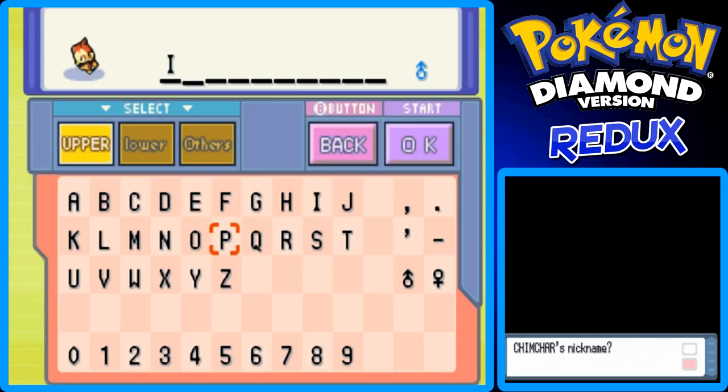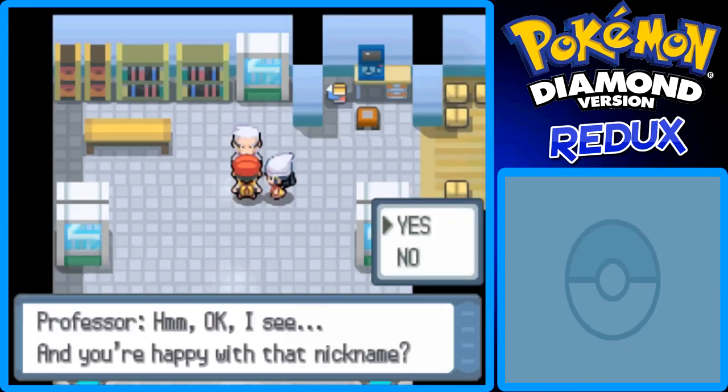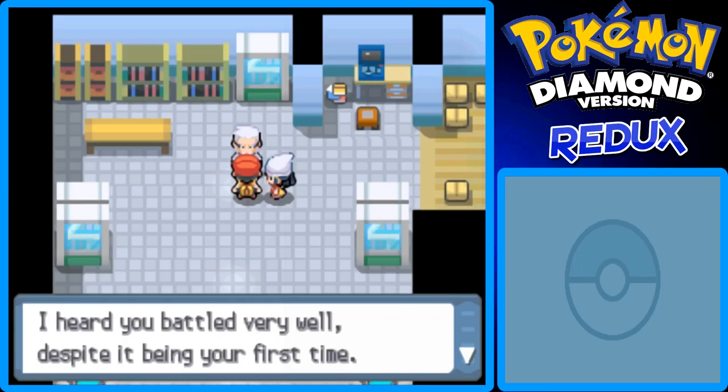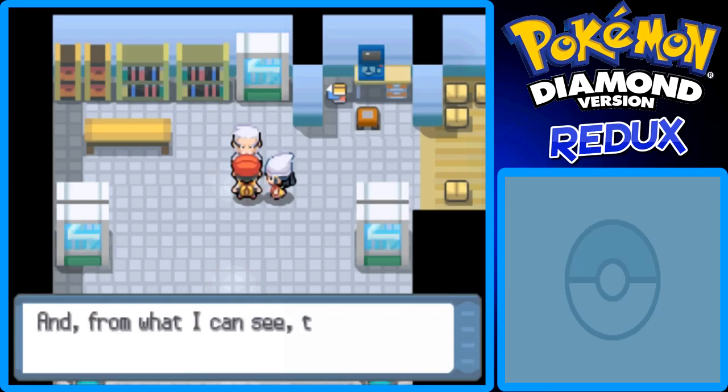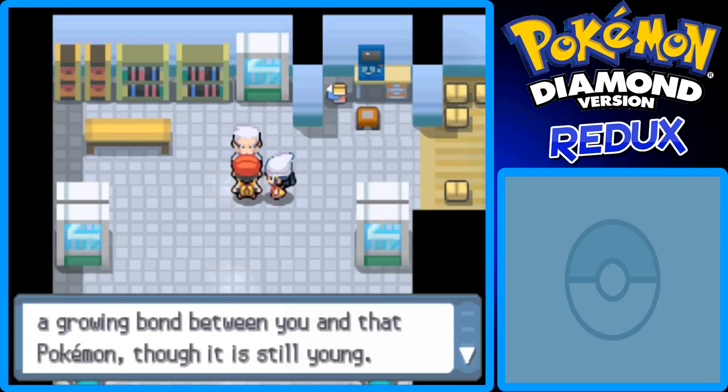Let's see, it's gonna be evolving into Infernape. I'm gonna make all my Pokemon nicknames in all caps, just so they match the wild Pokemon names which are all in caps. I'm gonna name it Inferno. Infernape... Inferno. That's the coolest name I came up with right now. And I'm sorry if I misspelled it, but that's the way it's gonna stay. You can change your nicknames later on.